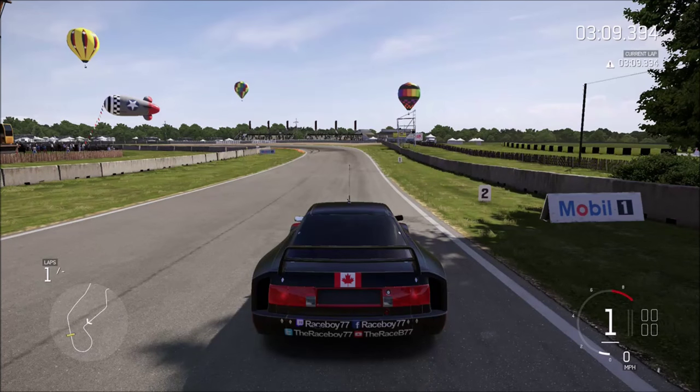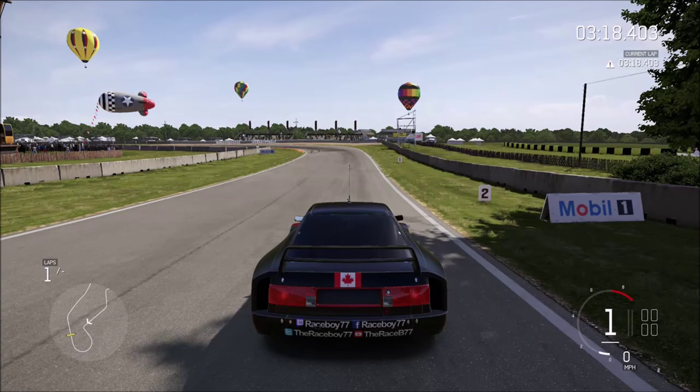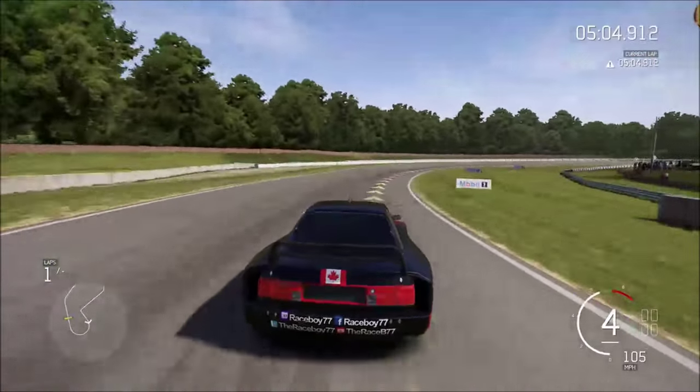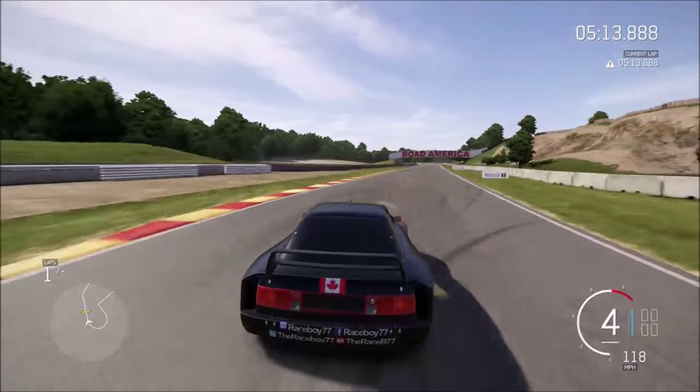Now I'm going to show late apexing a corner. This corner on Road America — the sweeper corner — has some weird things to it. You want to hug most of the corner, push out a little bit in the middle, then cut back down, clip the rumble strip, and apex it at the end to push out wide as you accelerate. It works well because the corner changes while you're running it. So clip it first, push out a little bit, then make sure you come back down for the late apex. Running a wide line all the way through and then cutting back down is normally beneficial if you're running a power car.